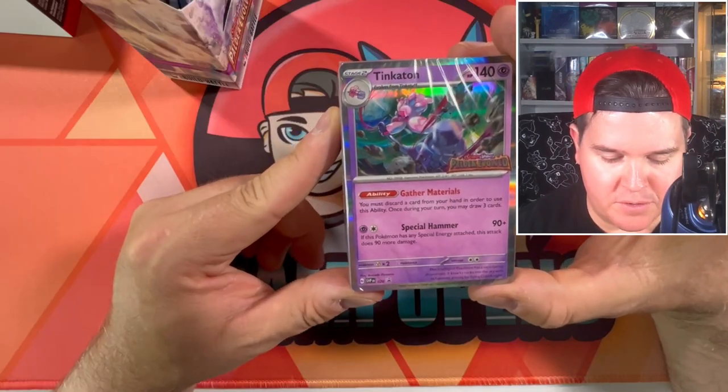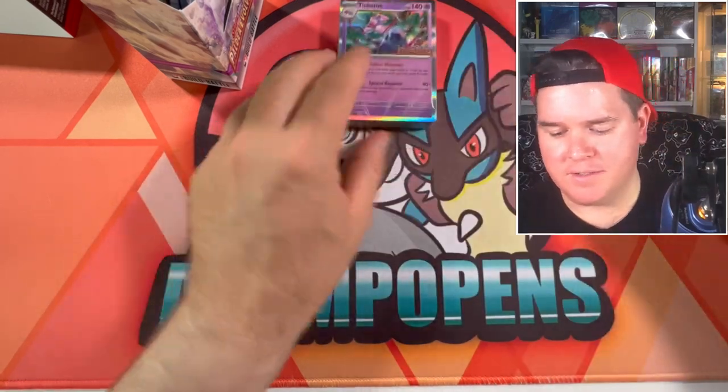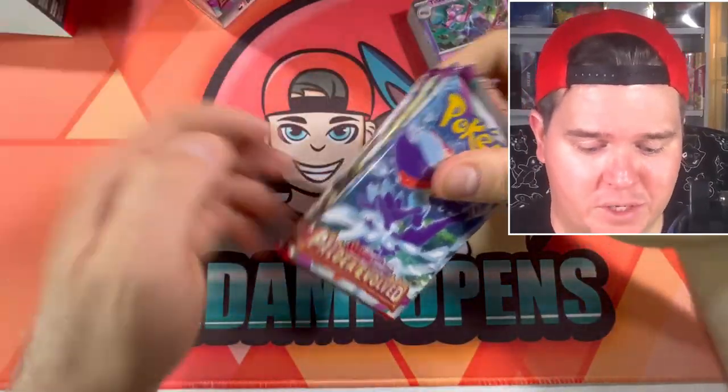Discard a card from your hand in order to use this ability — once during your turn you may draw three cards. Nice. Got your little card list here if you care to look. This set is massive — 279 cards. She's a big one.